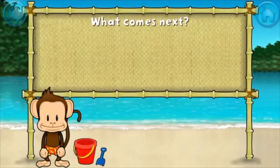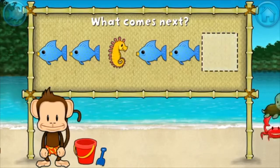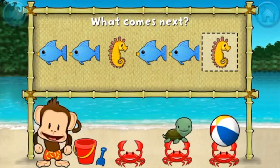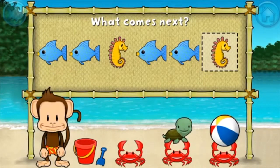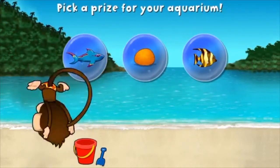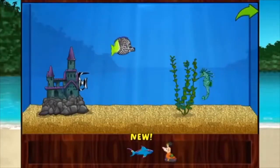Here's a pattern: fish, fish, seahorse, fish, fish — what comes next? Seahorse! That's right, the pattern is fish, fish, seahorse. You won a prize! Add things to your aquarium by dragging them from the tray. Touch the arrow to get back to the beach.